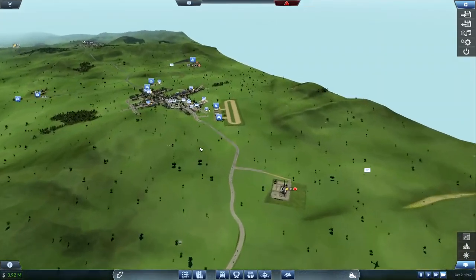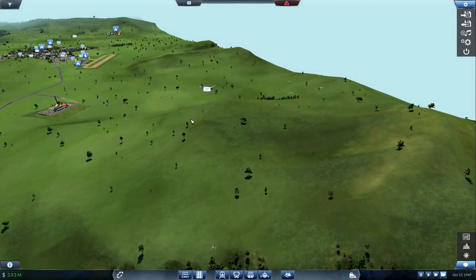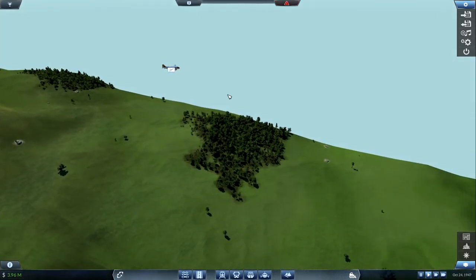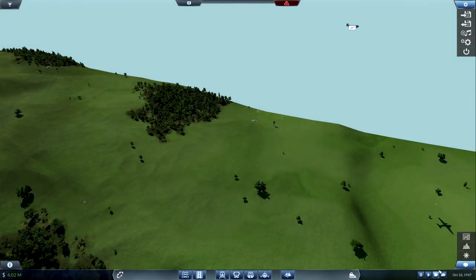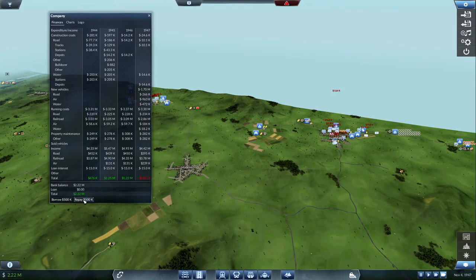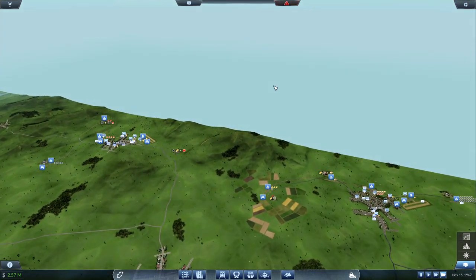Everything else seems to be going good. Five people waiting at the airport. Looks like the DC-3 — how many people are in the DC-3? Eight. Three out of eight, not bad. So if we continue like that, we might actually end up... while we have the funds, let me repay all this debt. So now we are debt-free. Hallelujah, we are debt-free.